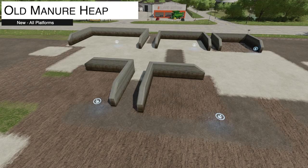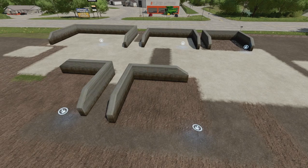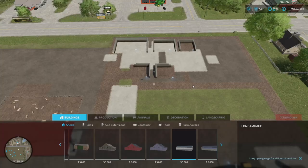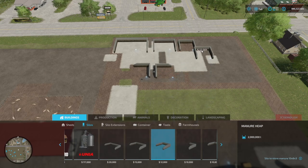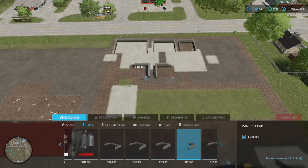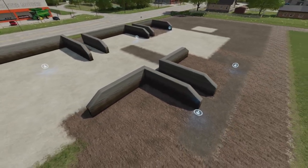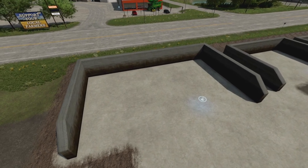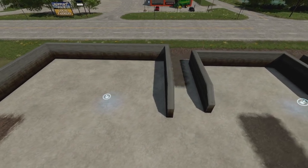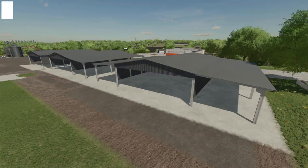From Black Sheep Modding, there's the Old Manure Heap — five different sizes found under Buildings > Silos. The largest holds five million liters, then three million, two million, one and a half million for the left side, and one and a half million for the right side. You can check exactly how much manure you've got and take it out whenever you want. If you've got a big cow pasture, the five million liter one means you won't have to empty it for a while.